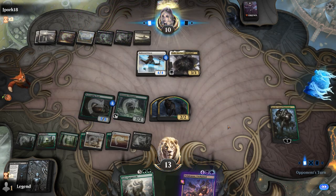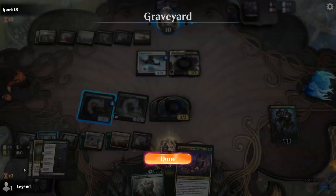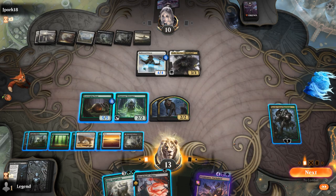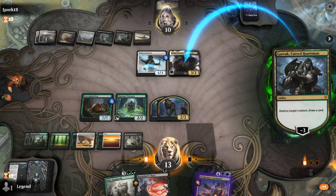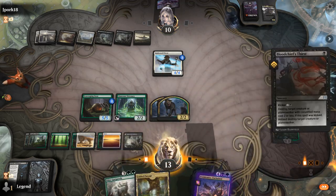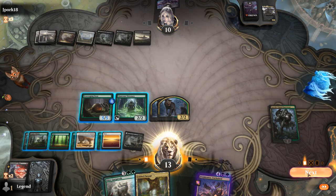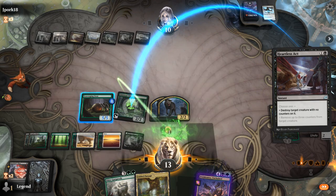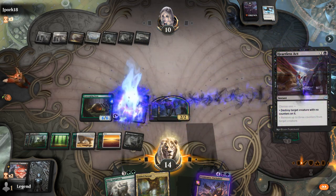Can chump or maybe even double block. Thirst is excellent — probably just minus here, kill the Priest, and then attack for lethal. They might have removal, in which case the game continues — but they're still dead here.